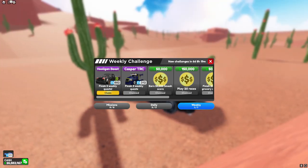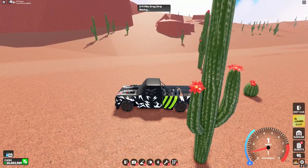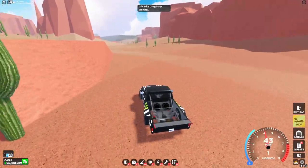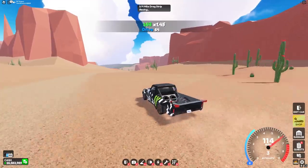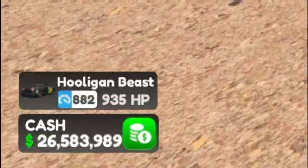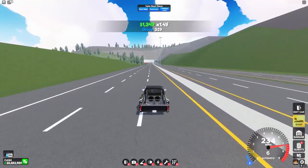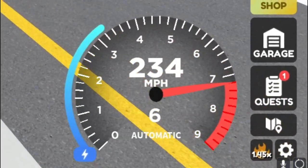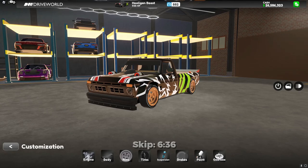And the new Hooligan Beast — here it is. It has a monster logo on the side and some lightning all around it. This thing is actually really bad with acceleration at stock. It has a score of 882 and a horsepower of 935, and at stock it gets around 235 miles per hour. Let's upgrade it and see what customizations I can put on it.